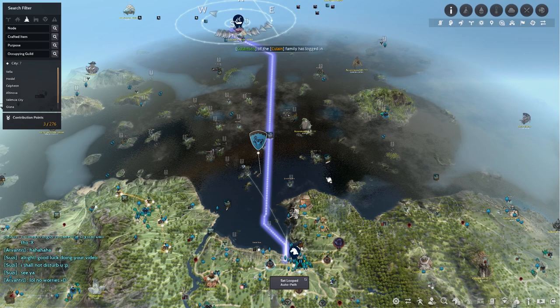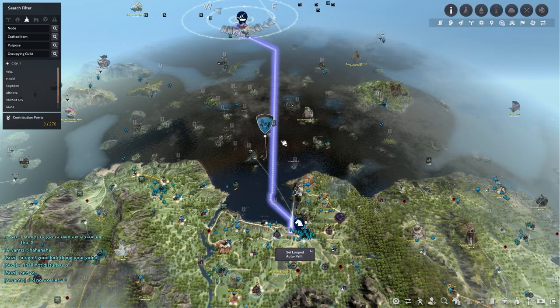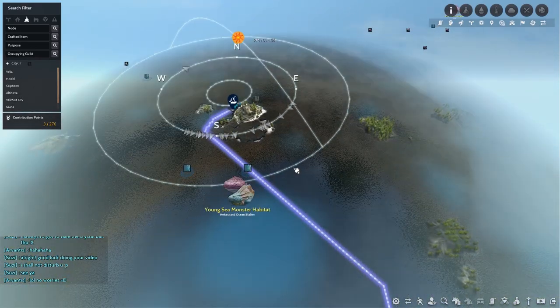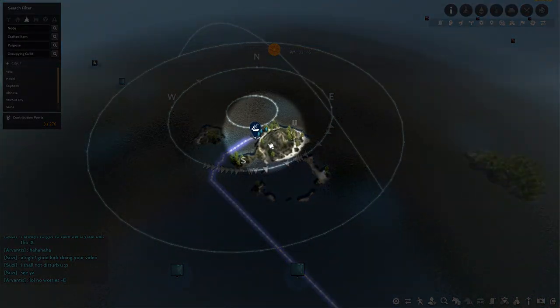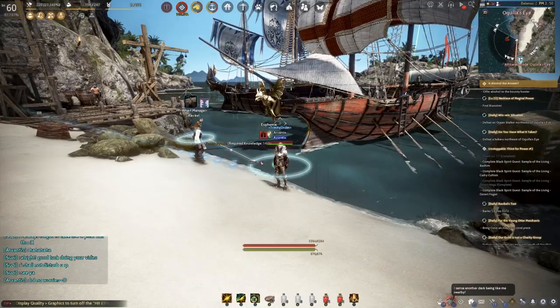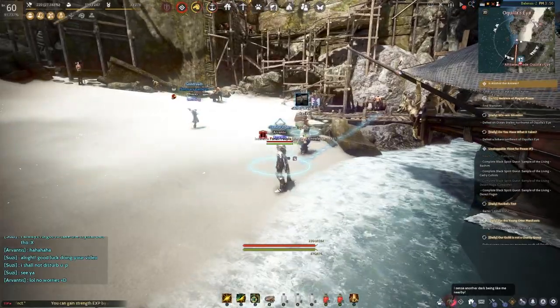What you would usually do is follow your guild leader on a ship. From Velia at the bottom, you will be traveling north, heading to this island all the way over here near the young sea monster habitat. You will reach this island where there are three NPCs, so this is where you want to go.